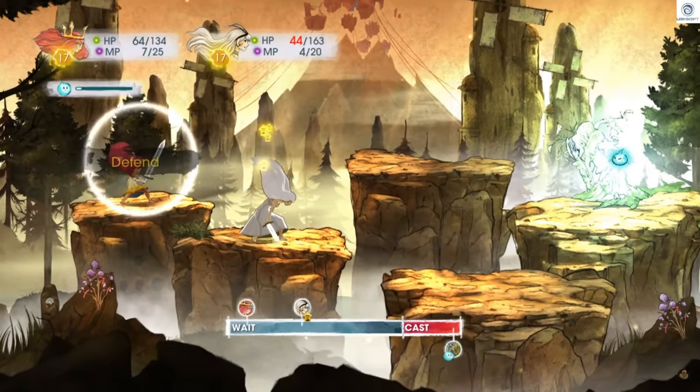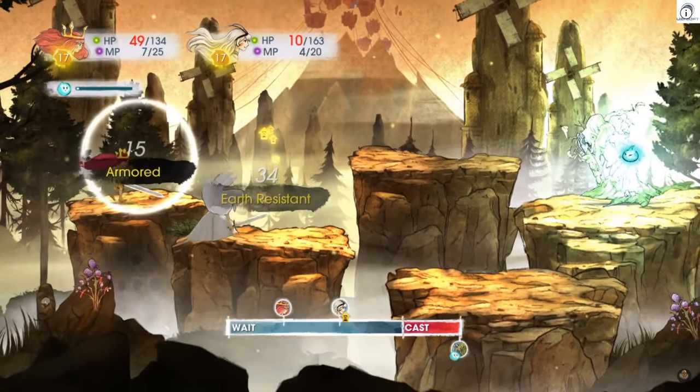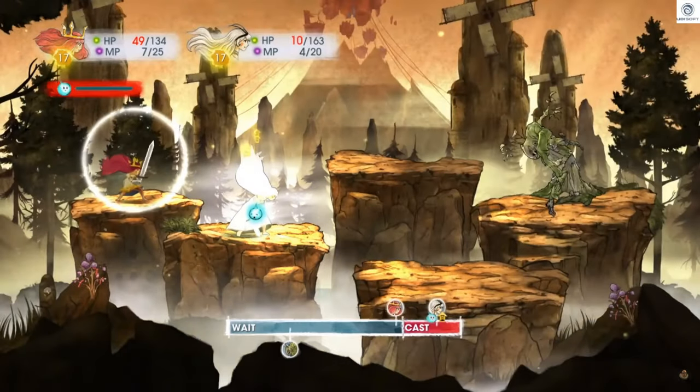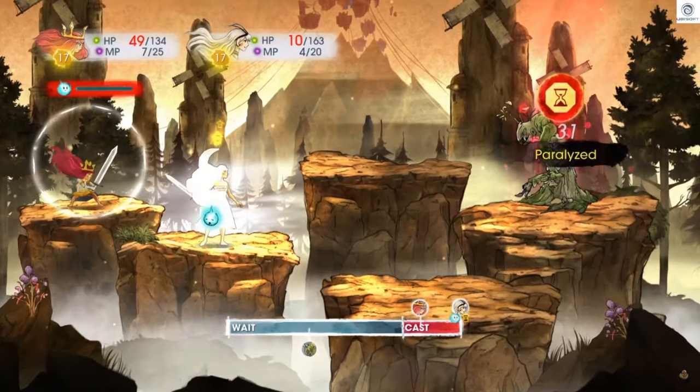The younger ones can play as the light character, just fly around and give them the impression they're really helping you win. All they need to do is hit R2 when they're over you or over the enemy — it is that simple. But if you're into your turn-based RPGs, you can really do some damage with that light mechanic. Stack up moves, open up amazing powers, magic. You can just smite everybody. Top game, this.